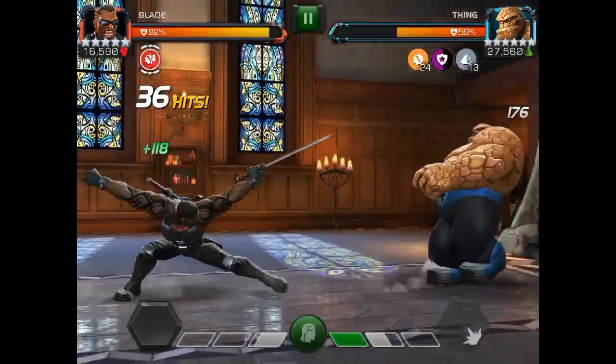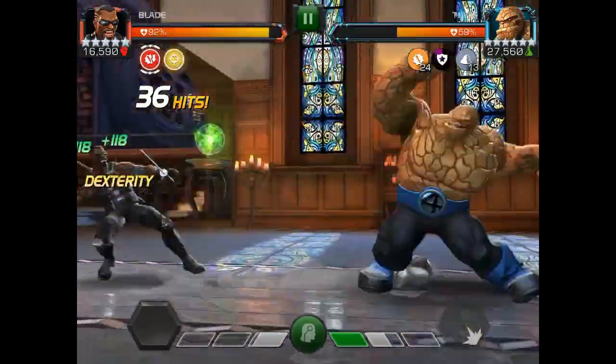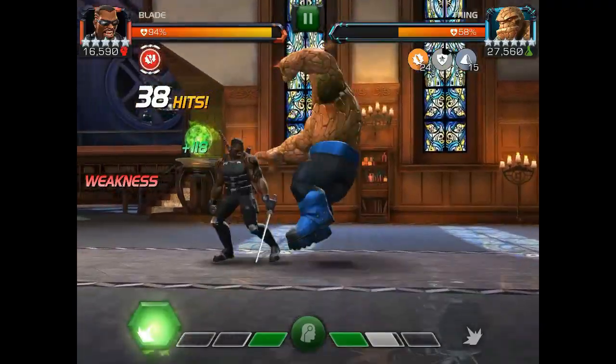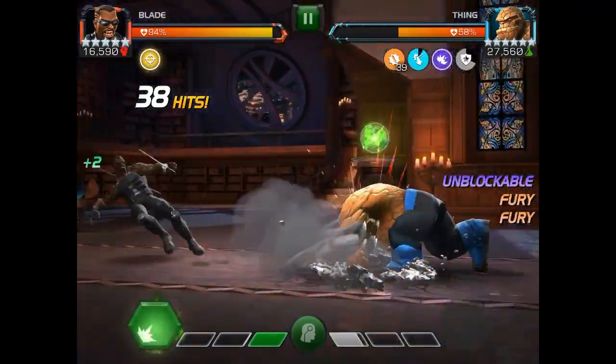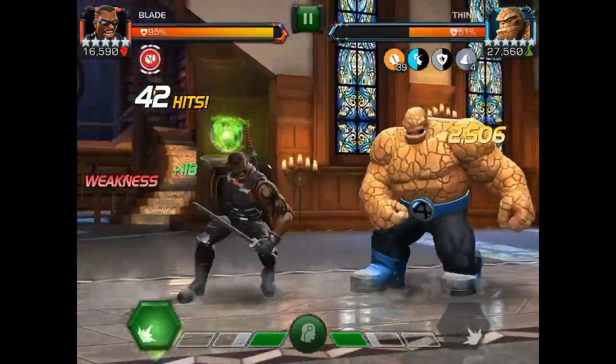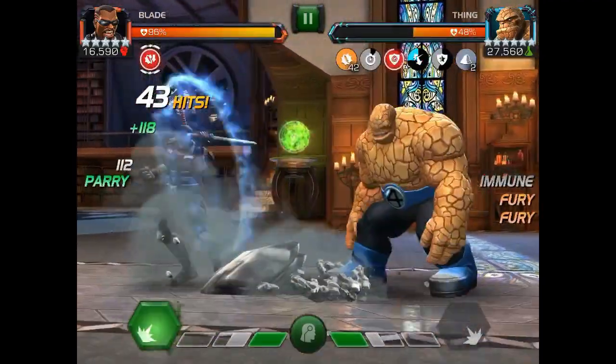Wash, rinse, and repeat. I waited until he was low in rock charges. Every time I parry him, he loses some rock charges — that's because Blade applies a bleed, and since Thing is bleed immune, it actually removes rock charges as per his abilities.